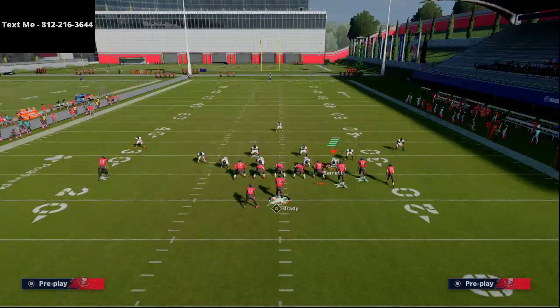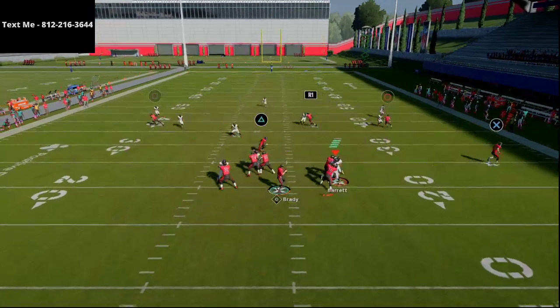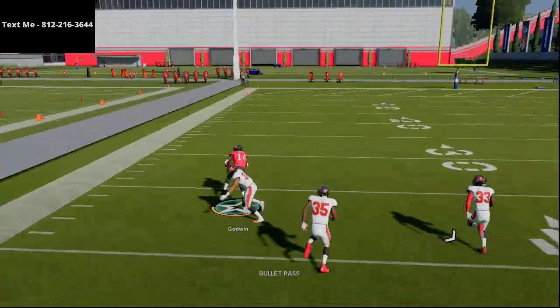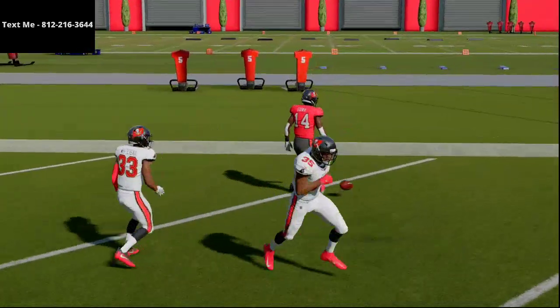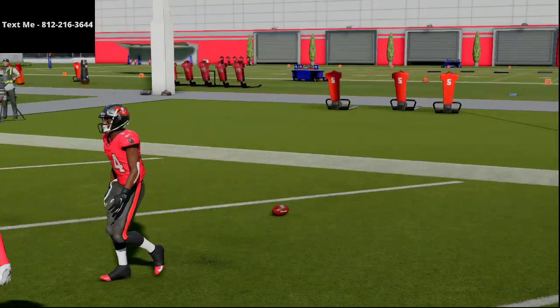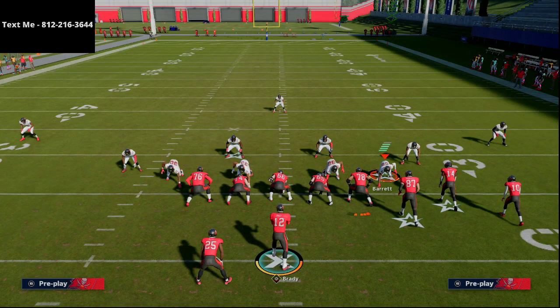It seems the corner route had a little issue today — normally the corner route is actually more effective than the out route, so it's interesting it didn't work out as planned. But as you can see, it is a one-play touchdown against cover three. If you're having trouble beating cover three, use this route combination from the Carolina bunch. If you haven't joined the text message membership or our Discord — links are in the description — I'd encourage you to do that. Thanks for watching and make sure you're subscribed for more videos coming later today.